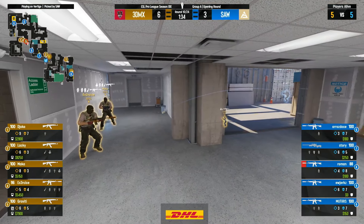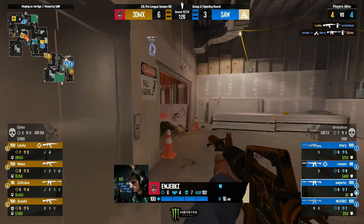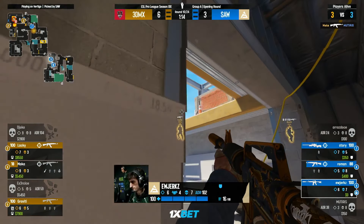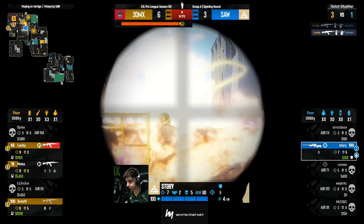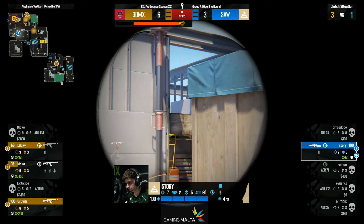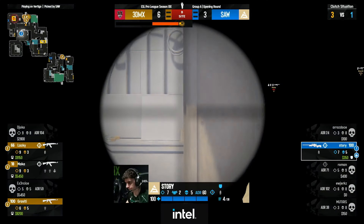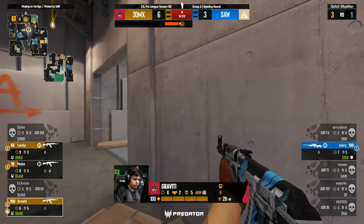There have been multiple shot-callers on 3D MAX over time — maca, lucky, and I think even jocko's called before. SAW immediately push aggressively — fun push straight into the crossroads. Muterius and story get one apiece — bomb site open for now. Ujerks is already on the flank being held by lucky, but is he ready for roman as well? Yes he is — doesn't need to commit to the fight but wins it out anyway. That's so impressive from lucky: not just taking the first flanker but the second as well — a huge individual play to make it a lot more comfortable for 3D MAX.